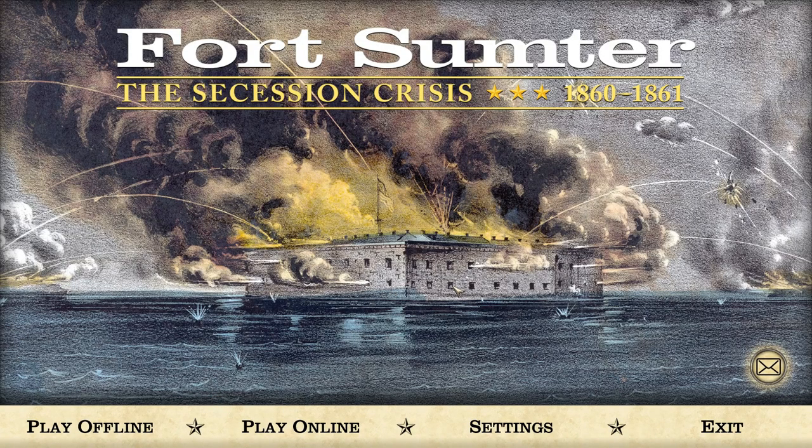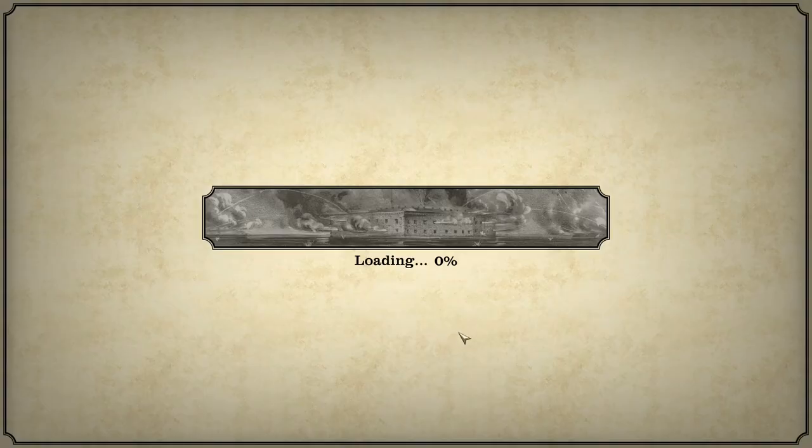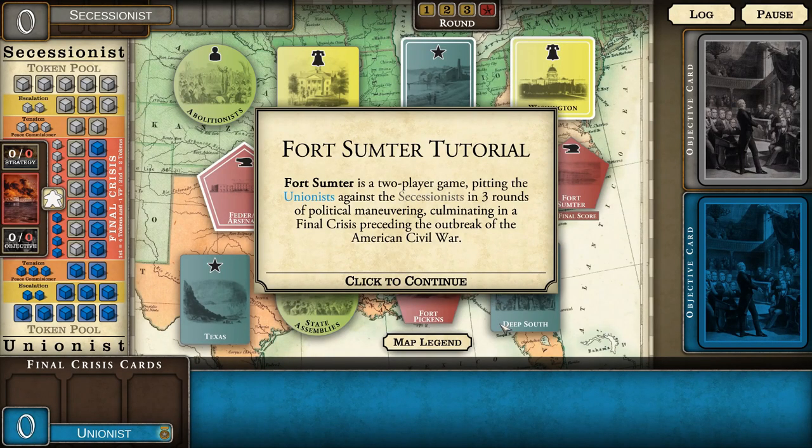What is up everybody, the History Guy here coming at you with a first look at a new game that just went live on Steam today. It's about nine dollars and it's a very unique take on the events leading up to the American Civil War. This one's called Fort Sumter: The Secession Crisis. I've seen just a tiny bit of this game, so instead of learning it first I thought I'd take my first look along with all of you. It's kind of a card game with a multiplayer mode, but we're going to do offline today and play through the tutorial.